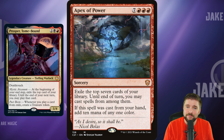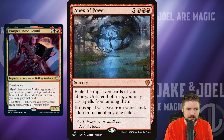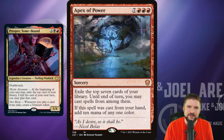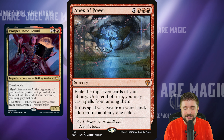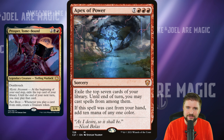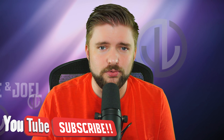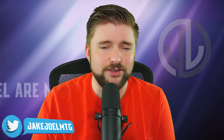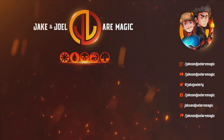Apex of Power is a 10 mana sorcery that exiles the top 7 cards, lets you cast spells from among them until end of turn, and if cast from your hand, adds 10 mana of any one color. It's sort of the ultimate spell Prosper Tome Bound would cast thematically, but as a commander player I just don't like a 10 mana spell. I'd cut Apex of Power and instead play 4, 5, and 6 mana spells that are much more value-centric and easier to cast. That's how I would upgrade Planner Portal.